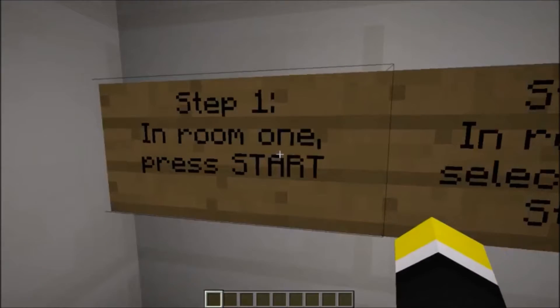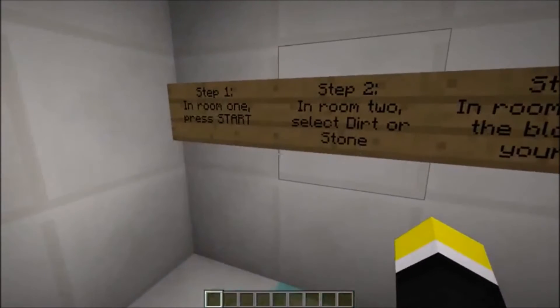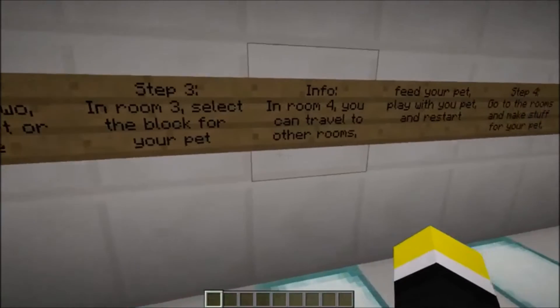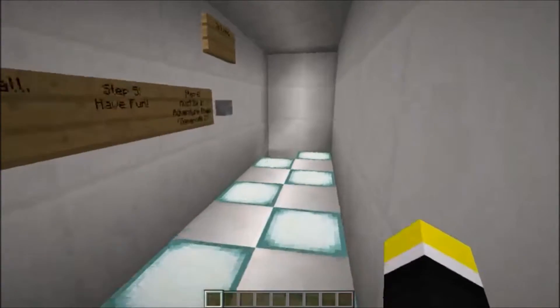Instructions. Oh god. In room one, press start. Why is it making me walk? That's weird. In room one, press start. In room two, select dirt or stone. In room three, select the block for your pet. Okay. Really long. To feed your pet, throw food on top of him slash her, then press get rid of waste.